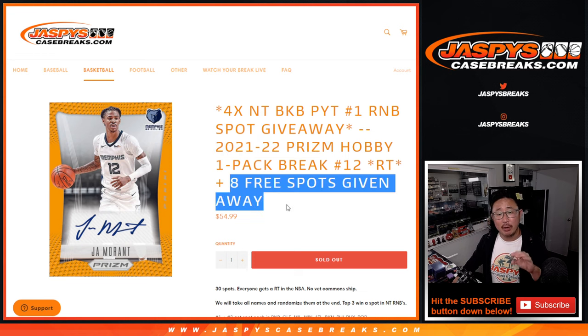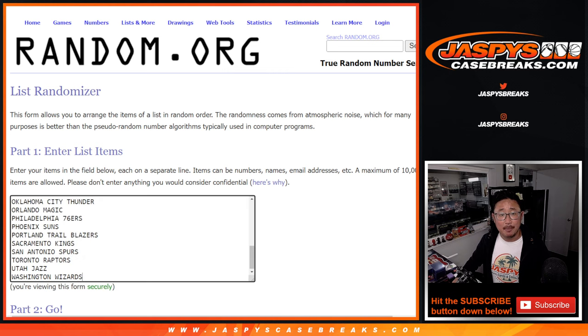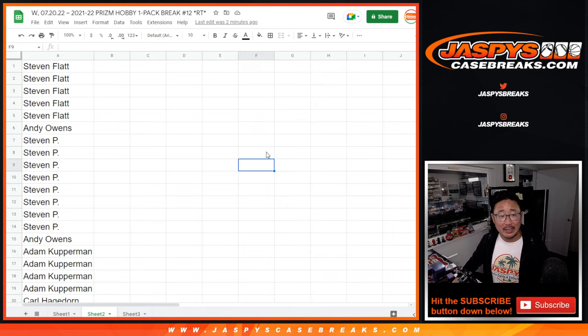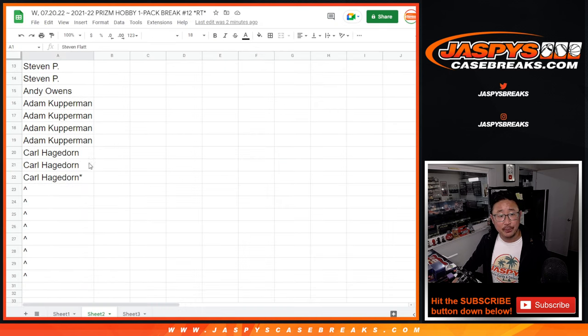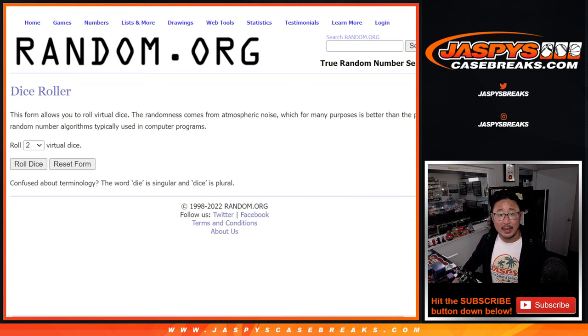Three different dice rolls happening here. We've got eight spots being given away within the pack. The second dice roll will be the break itself, and then the third and final dice roll will give away those final four random number block spots. All the teams are in when we get to that. Big thanks to this group here. We only sold 22 spots outright, and we're going to give away eight spots. So let's do that first.